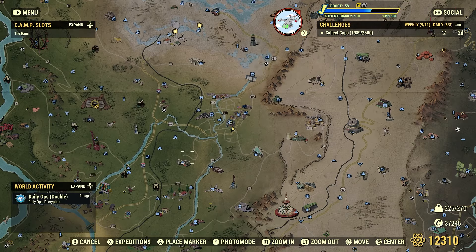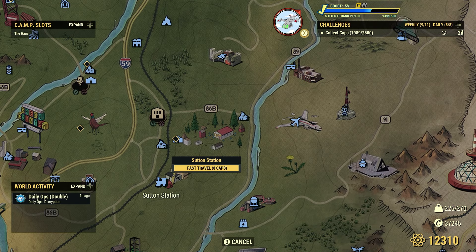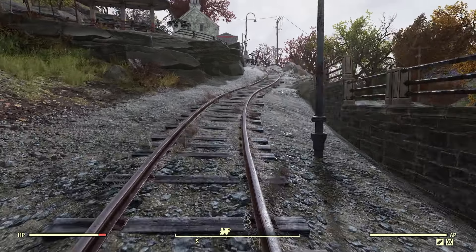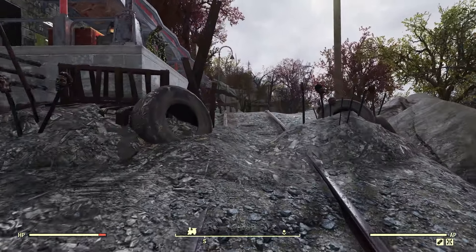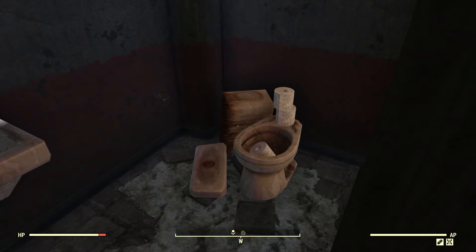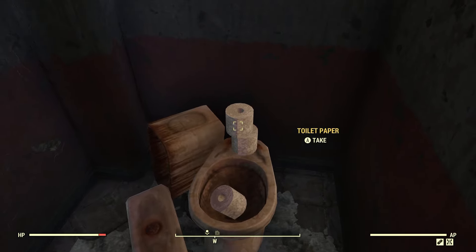Next spot is another nice easy spot here in the forest. It is right here at Sutton, but we're actually going to go to Sutton Station. And again, another nice easy spot for the lower level folk. I'm going to head right up here and go right into the station. Of course, there is a bathroom here. Now we can find bathrooms in most train stations, but not all of them will have toilet paper in them. We can find three of them right here, and as you can see, we can take all three.